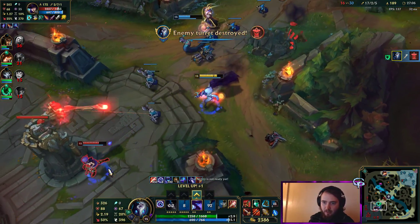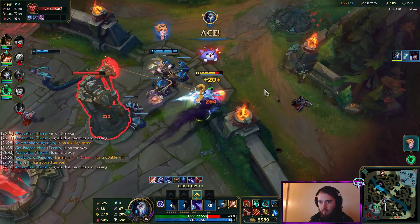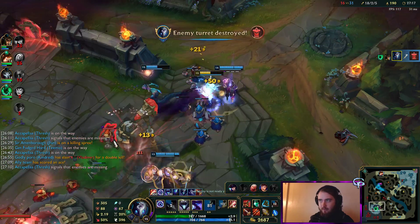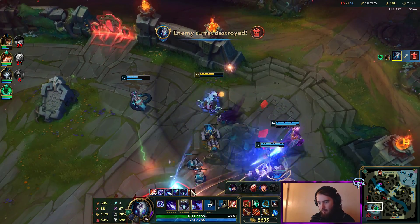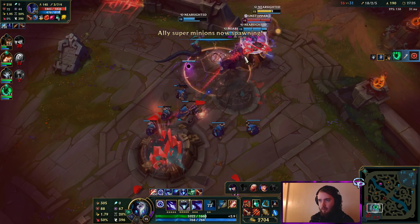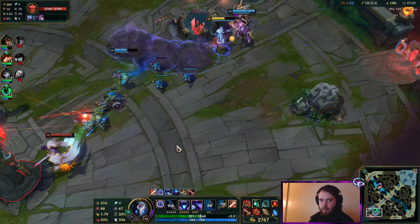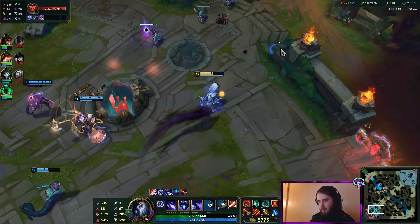We might be able to catch this Caitlyn out and kill her too. Kindred is fed. Kindred is strong — I actually think Kindred feels really solid this season. I think they feel really good to play, so I'm really happy right now. He's probably going to ult me — yep, he wants me dead. I was the most obvious choice since I wasn't at full health and he wants to shut me down.